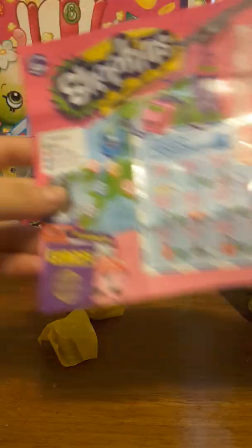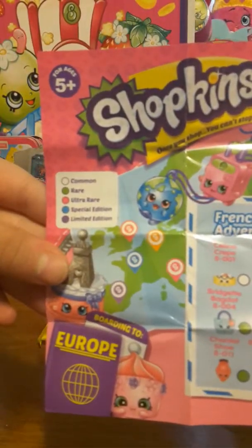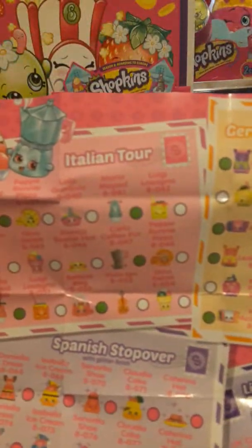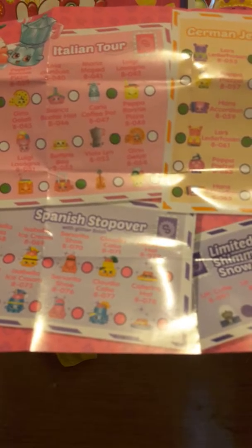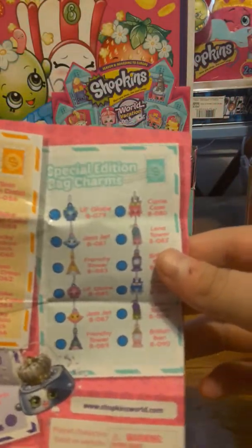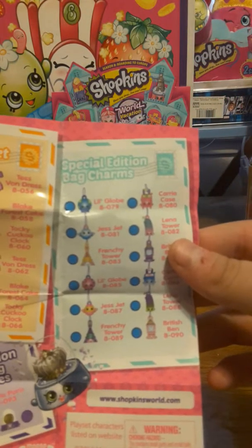This is not a grocery checklist anymore — I think it's a passport. So there's common, rare, ultra rare, special edition, and limited edition. Boarding to Europe: there's French Adventure, UK Holiday, Italian Tour, Spanish Stopover, German Jet Set, limited edition shimmering snow globes, and last but not least, special edition bag charms.